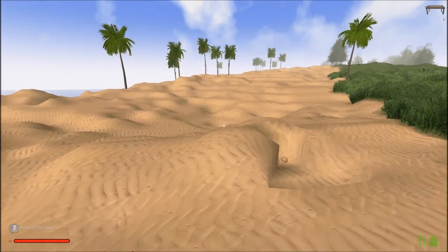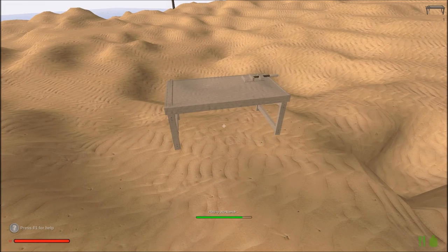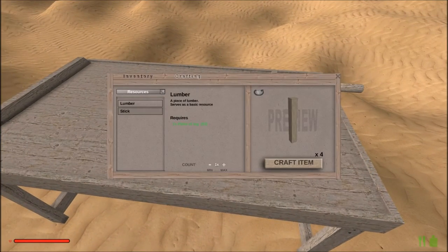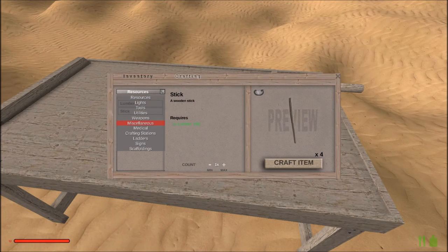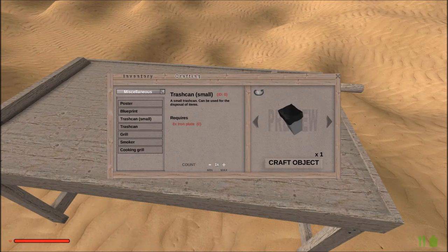Rising World unfortunately does not have any enemies yet — they don't have mobs in Rising World, just telling you that. Rising World is really more resource oriented, and if you look right here there's just a crazy amount of different crafts you can make. You can preview them in the 3D view mode — you can make trash cans, different colors of trash cans, trash cans with covers, different grills, a smoker. You can modify all of your items very much.